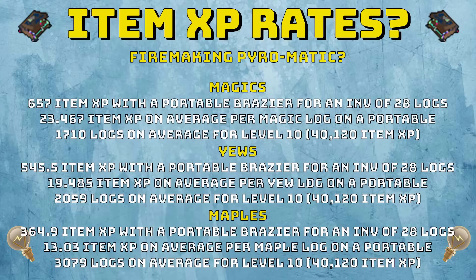Even with yew logs, it's 545.5 item XP with a portable brazier for an inventory of 28 logs. This makes 19.485 item XP on average per log — that's only 2,059 logs for a level 10 tool. This means it will take just under 2 hours to do this as well. So even with yew logs, you're going to get 200k plus invention experience an hour, which is great.